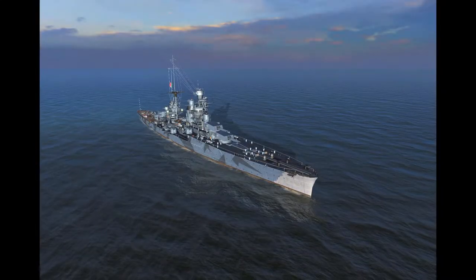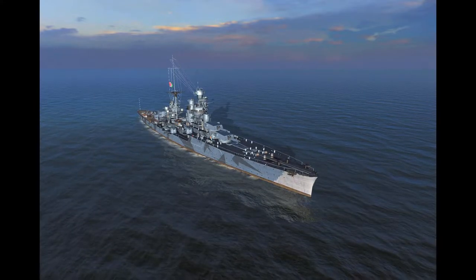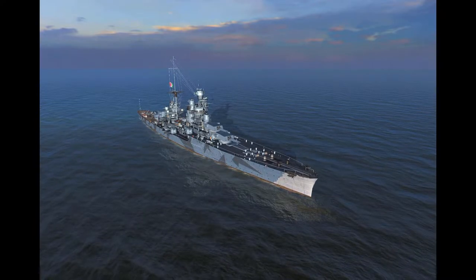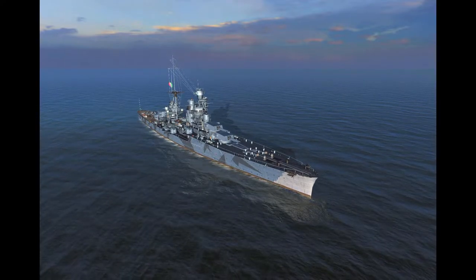Hello folks and welcome back. Newly accessible through the tech tree are the Italian cruisers, some of the sexiest ships in the game with offerings from tier 1 to tier 10. I've been waiting for these ships for some time, specifically the Zara at tier 7 — it's always been a ship of historical interest to me.